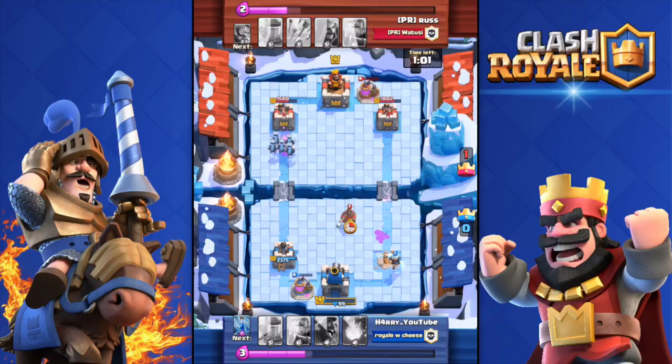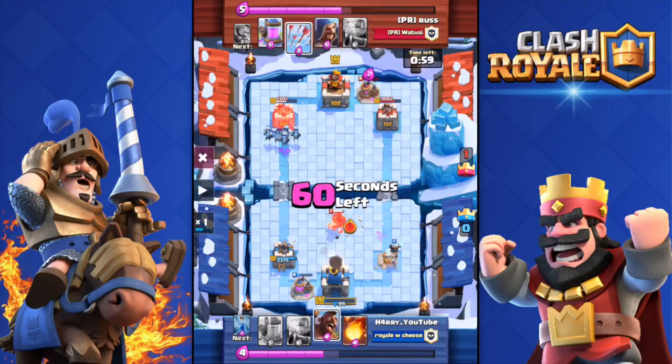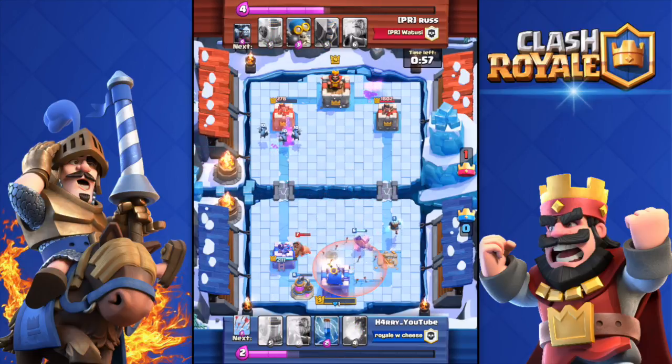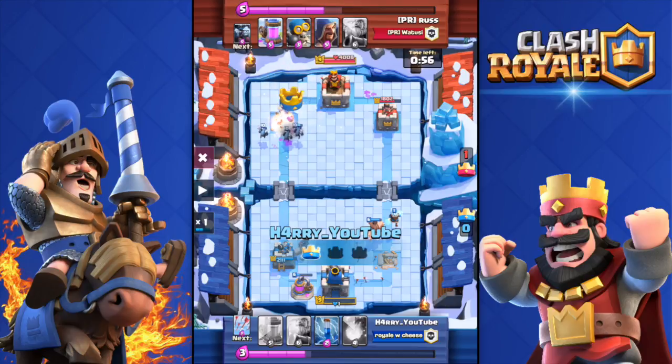Let's watch the replay. He has a Hog Rider; luckily the Hog Rider targets my left tower. Double Elixir is on as well. He drops the Arrows, and I thought my Arrows do 108 damage to the tower, but his did only 98. As you can see, my crown tower has only one hit point left — literally, it can't get any closer.